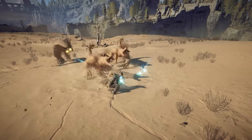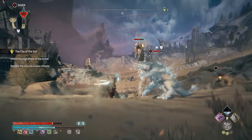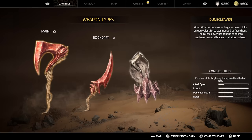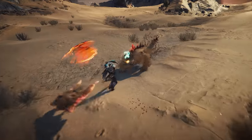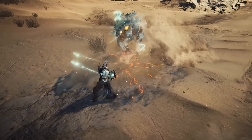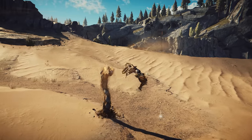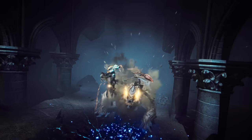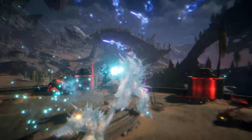Combat in Atlas Fallen starts with this gauntlet, your main source of offensive and defensive capabilities. It only takes a simple button press to cast attacks, and you can equip two main weapons at the same time to intertwine powerful combos. Be versatile with the transforming Doom Cleaver, unleash long-range strikes with a sand whip, or pound enemies with a flurry of fists using the knuckle dust. Mix and match any two of your preferred combat styles, and watch as each weapon evolves during combat, growing larger and more deadly.